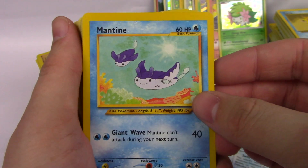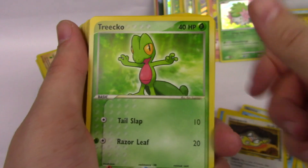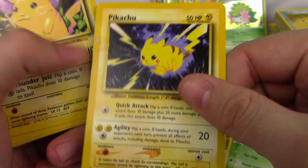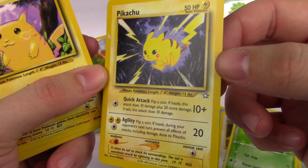Mantine, Mantine, Dunsparce, Treecko. Pikachu! Oh, I really love this Pikachu. But it's got a little bit of damage right here. I would love to get one of these in mint condition because that is a great Pikachu art.